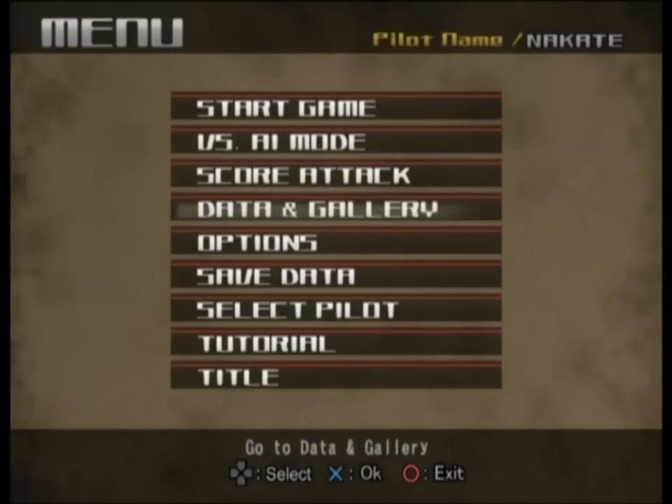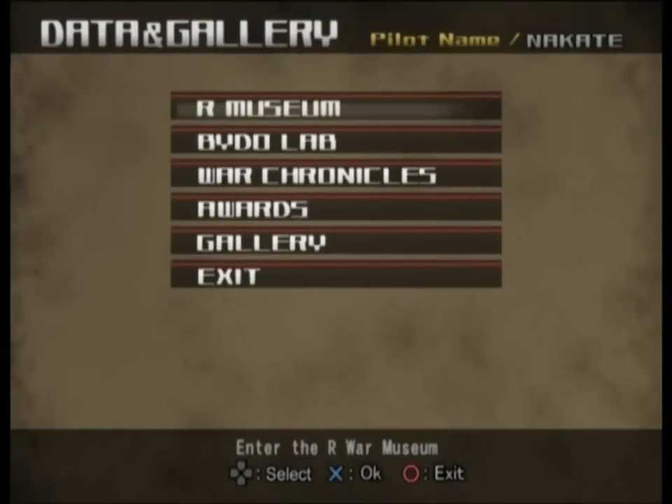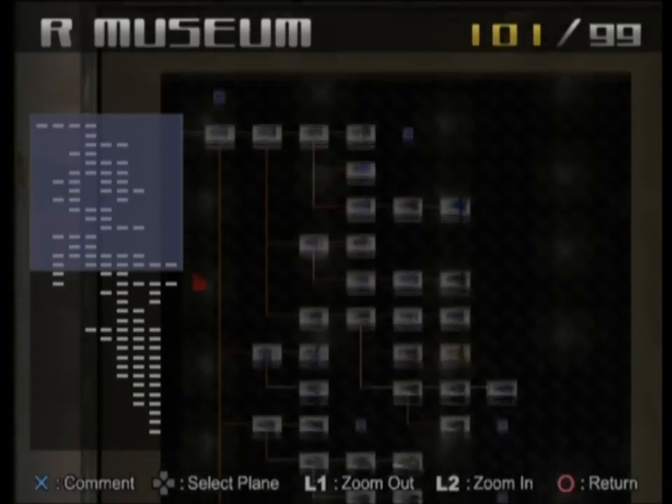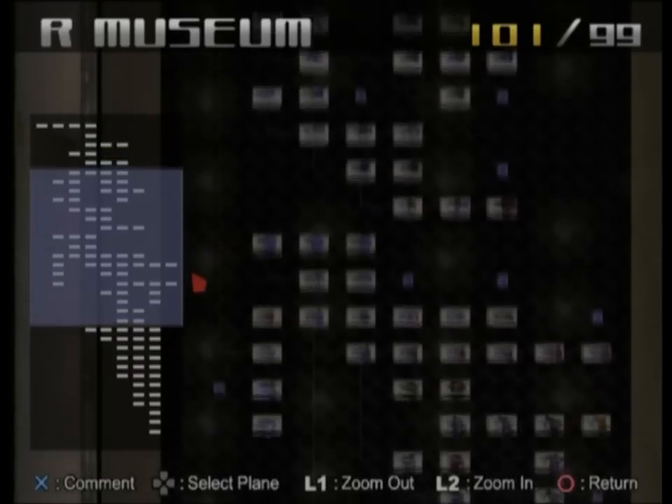One of the things that R-Type Final did was it introduced the R-Museum. Now this has been shown to a degree in previous games — I think the PlayStation game had a little bit of a museum — but this game's got them all. In a previous game you would see maybe three different ships that were playable, maybe three different forces selectable on a single ship. This game has 101 different playable ships.